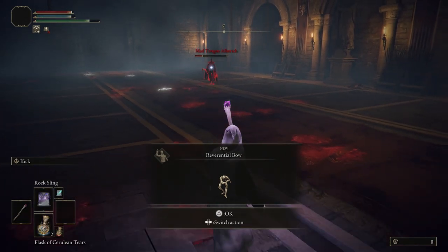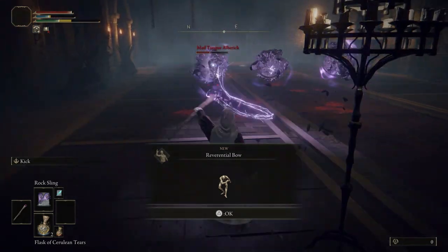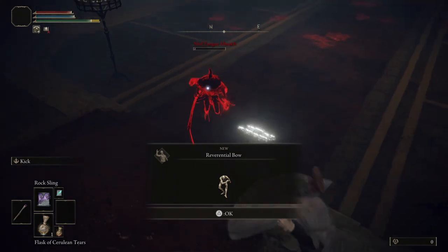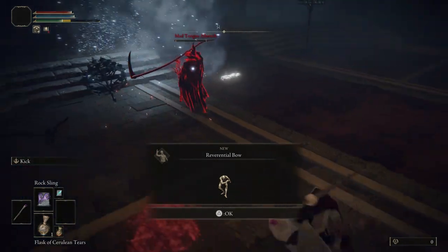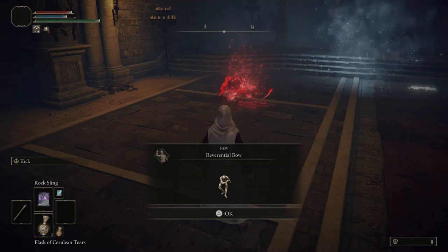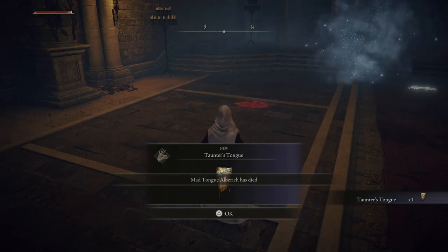Almost get him, but I just had to drink there and he does heal. I do run out of FP right at the last second as well. Going for the final cast but it's not there. This guy - if he gets close to you he'll make pretty short work of you. But we get rid of him there quite easily really. He's going to give you the reverential bow gesture, and also the taunter's tongue which is a PVP item.